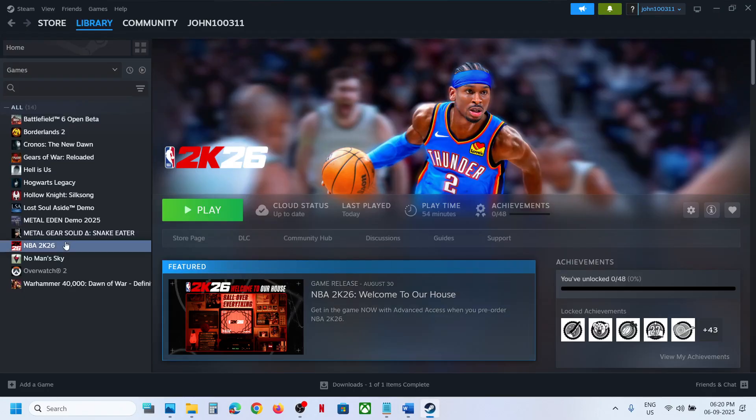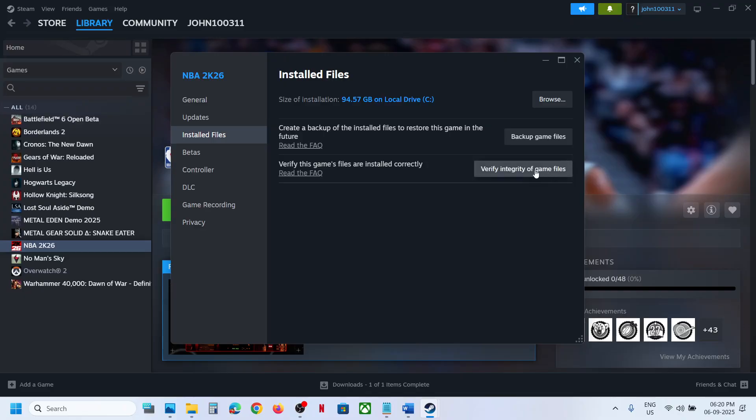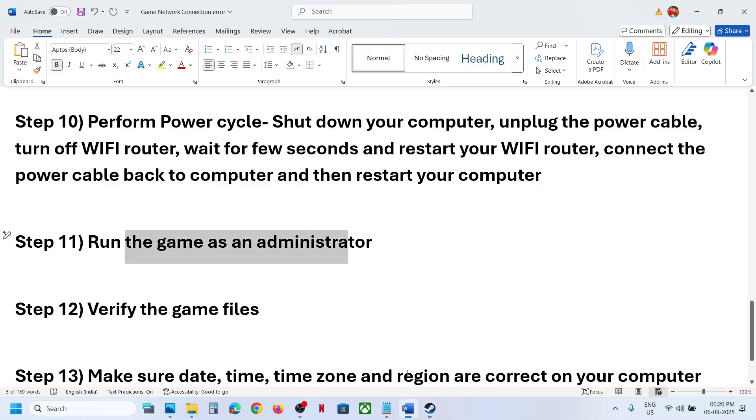Still not working? Verify the game files. Right-click the game in Steam, select Properties, go to the Installed Files tab, and click Verify Integrity of Game Files. Once verification is 100% complete, launch the game and check.